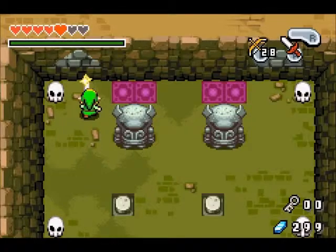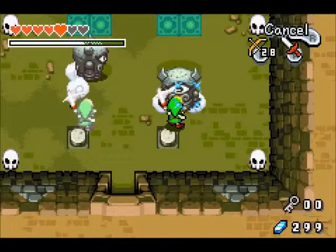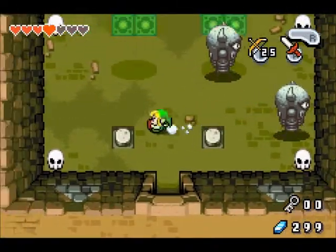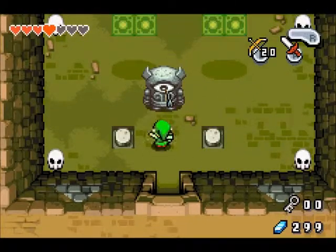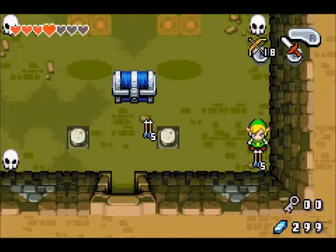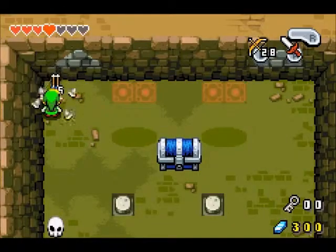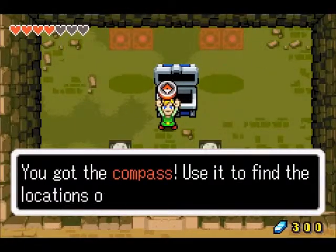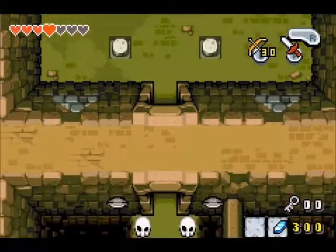We're gonna do it. We charge up our sword, put one copy there and put ourselves here, and boom. One, two, three — and we got our big chest. Awesome. We got max rupees, and we got max arrows. Now we got the compass — we use it to find hidden items and locations. Awesome.